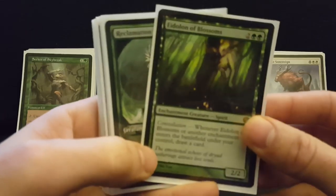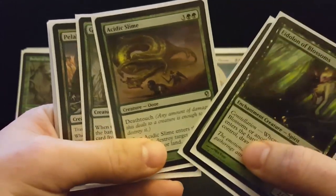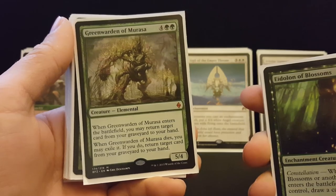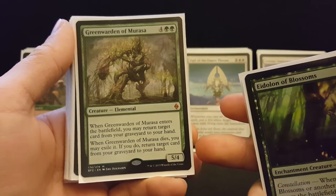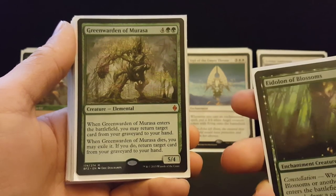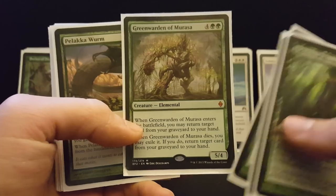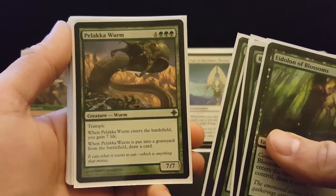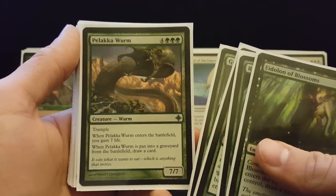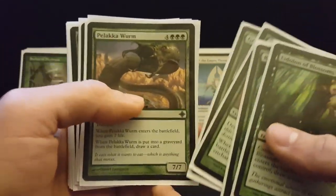Eidolona Blossoms is great because it's an enchantment creature. Rex Sage — you can never have enough Rex Sage activations. Acidic Slime just came under two bucks and is awesome. There's a card here that's two Eternal Witnesses stapled together but the second one is optional — instead of exiling it, you can let it go to the graveyard so you can recur it again later to get something else back. Palaka Wyrm gains you seven life when it comes into play. It's perfect for this deck because you can get it out early, bump your life total, deflect the aggro player's attention, and if somebody wraths the board you're drawing a card. It's also a really great blink target since you get that seven life every time.